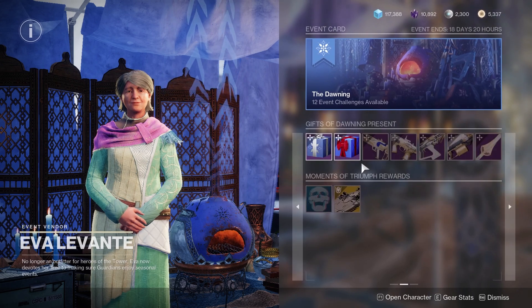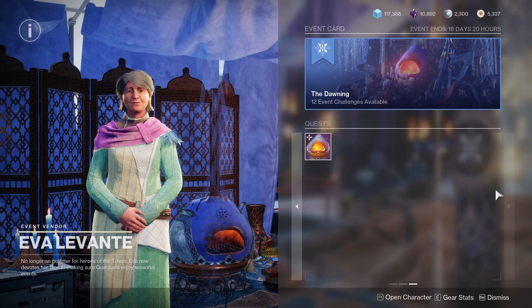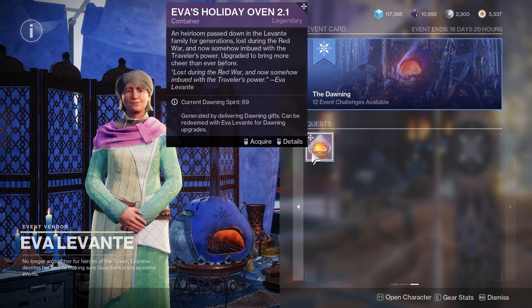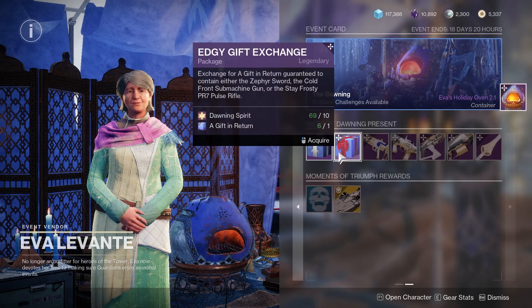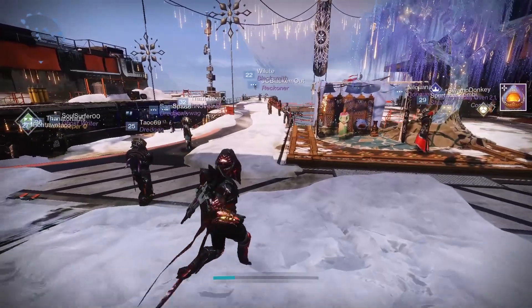So I can click to the second page — we can see that there's nothing here that's going to help me get my oven. But if we click to the third page, then we see Eva's Holiday Oven right here. You can simply acquire it and you can go through and bake all the cookies and masterwork your oven, everything you need.